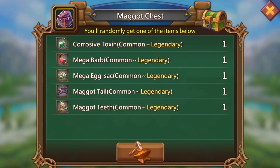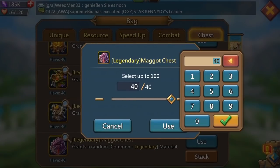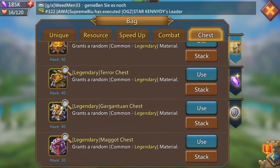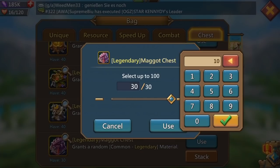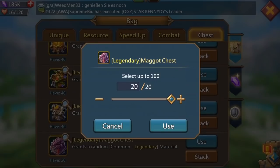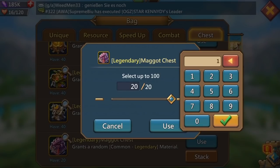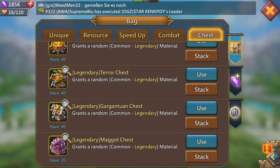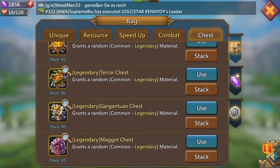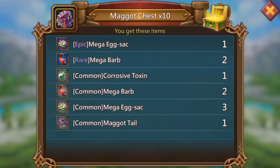Moving swiftly on to the Maggot chest. It's the corrosive toxin we're looking for, to help build a blight ring. It wasn't something I was going to focus on, but I seem to be getting lucky with these drops, so it might be something I look at when I get to level 60. I did get some rare toxins in a chest opening a few days ago.